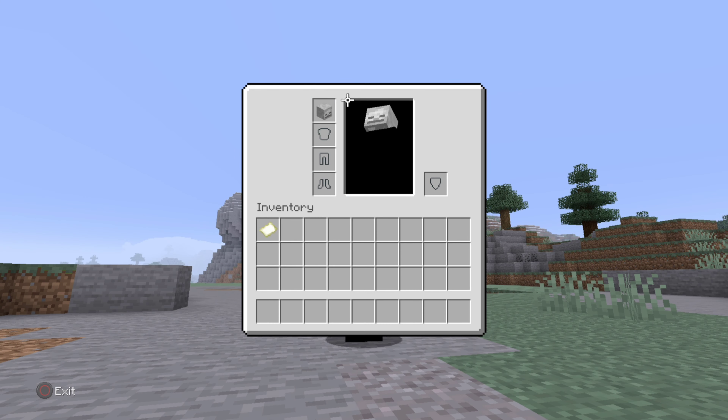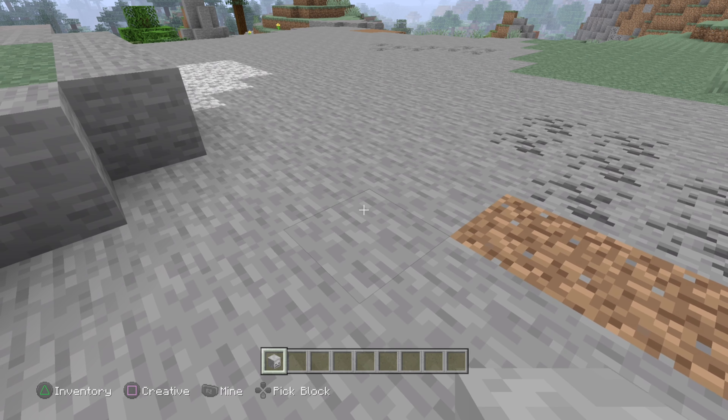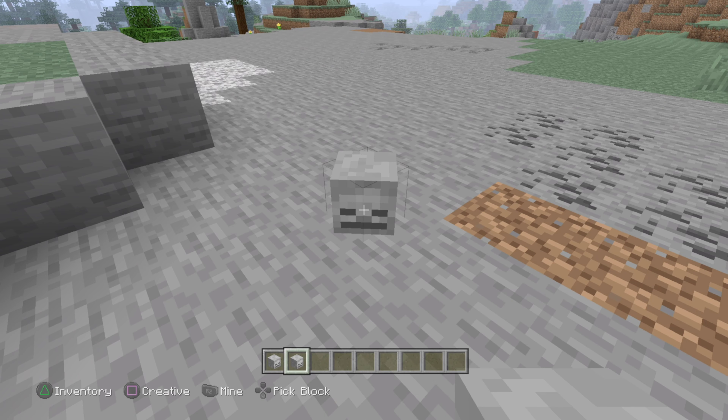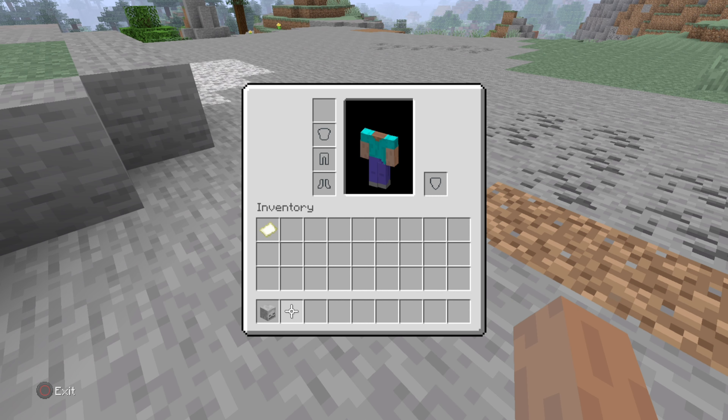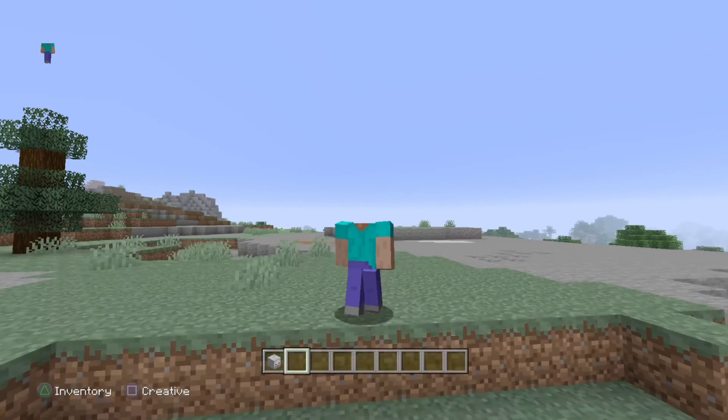Do you want to look funny in your survival world? When placing a skull down, you notice there's a fraction of a second where it doesn't appear. For that fraction of a second, use pick block, and then you'll be able to put the skull you picked onto your head, making your head completely invisible. It looks kind of funny, to be honest.